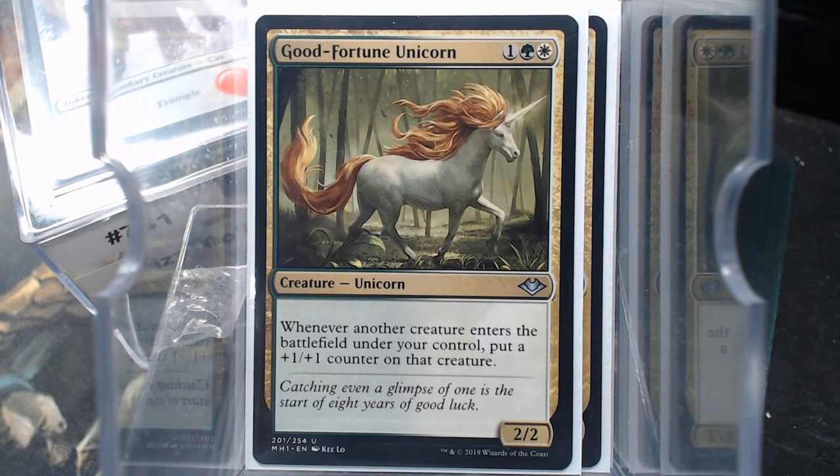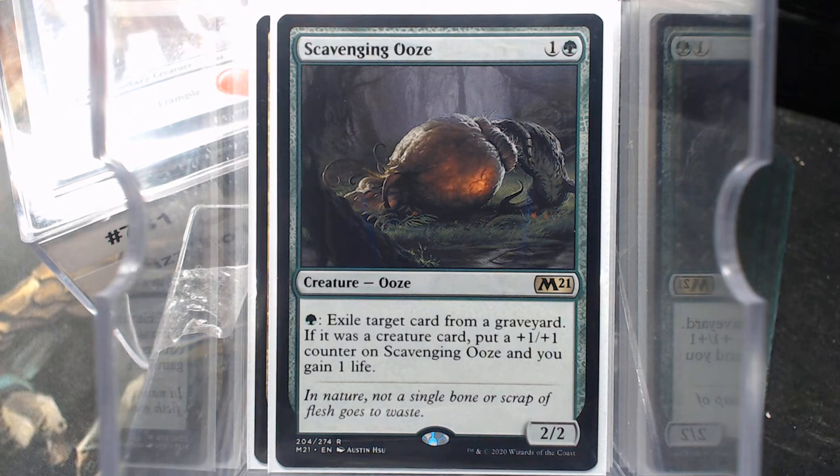Good Fortune Unicorn — whenever a creature enters the battlefield, it starts off with a +1/+1 counter, so that's neat. The Proliferate really helps there, and it helps out Gwynevar and Drizzt. Scavenging Ooze is a great utility card and it deals with counters.